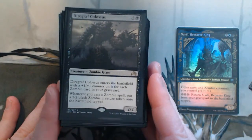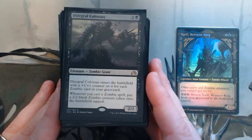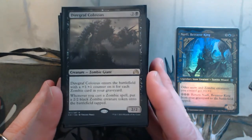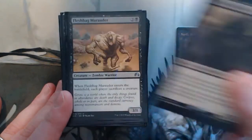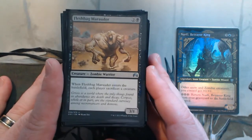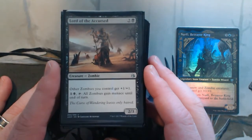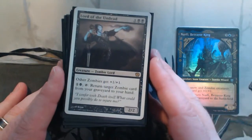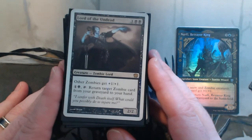Diregraf Colossus — this one's really nice. It's going to continuously make 2/2 zombies every time you cast zombie spells, so if you get Relentless Dead back to your hand you're getting additional zombies here as well. Fleshbag Marauder — each player sacrifices, so it's a bit of removal. Lord of the Curse gives everything plus one, plus one and you can give zombies Menace. Lord of the Undead — again plus one, plus one, and I can return a zombie from the graveyard to my hand.